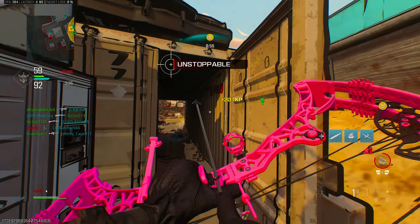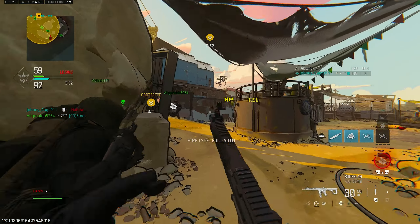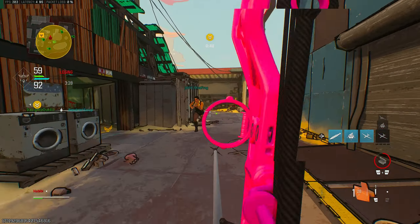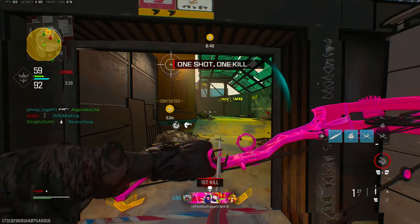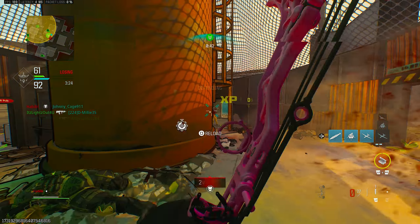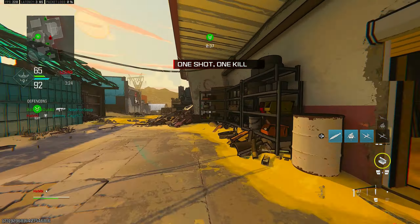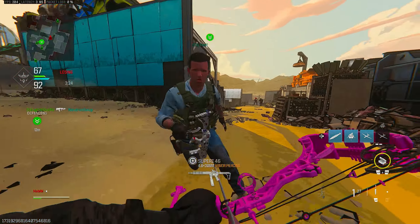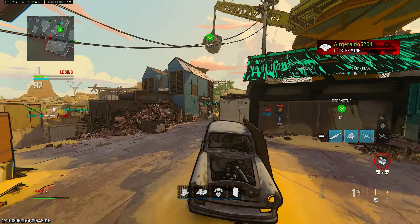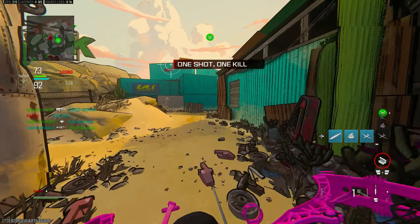Enjoy my kills with this. This thing dead-ass does hit markers too - I don't want people to think this thing one-shots all the time. This thing does get hit markers but it just depends on the range. Like I just said, the thing hit-marked - because I didn't pull it back all the way. What was that?